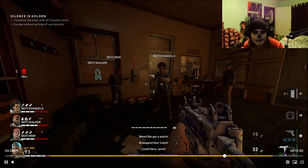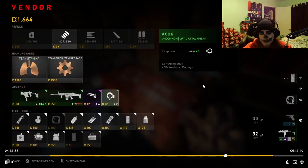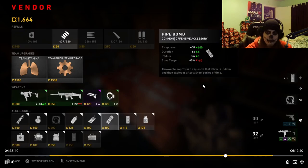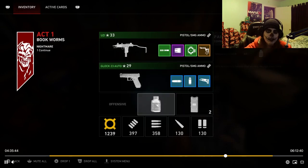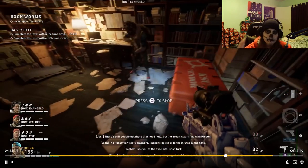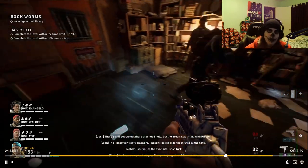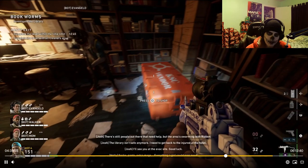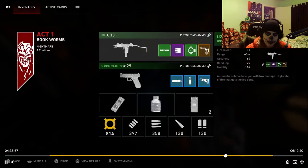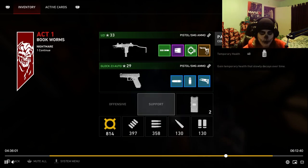Smooth, easy run. Now, if you have the offensive accessory upgrade available for the team inside the safe room and you haven't already gotten it, buy that up. My strategy if you don't have that offensive slot is to just buy pipe bombs and pain meds — you're going to need them. There's going to be a lot of infected coming, and there's going to be a timed horde as well.